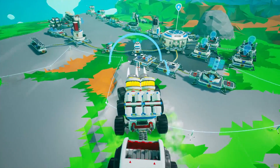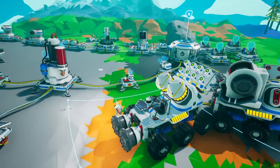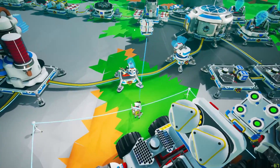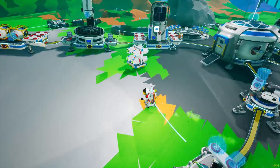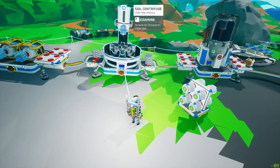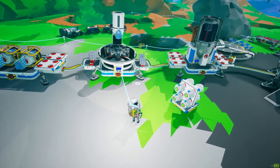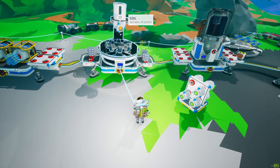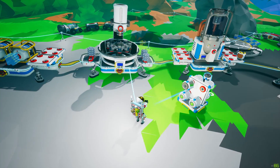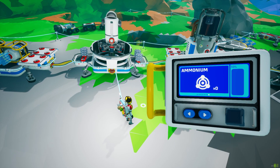We'll pull up to the base here, just like that, and hop out. We're going to go ahead and take one of our soil canisters here. What we're going to do is go to the soil centrifuge and select ammonium. It takes a full canister of soil to produce one ammonium. We'll go ahead and hit that and get it started.